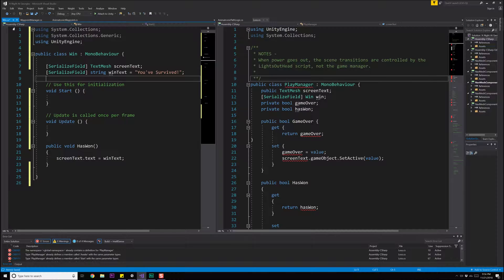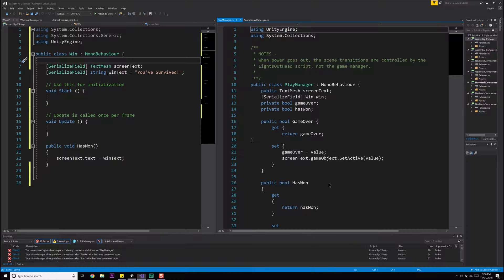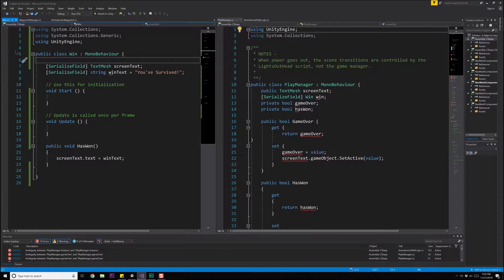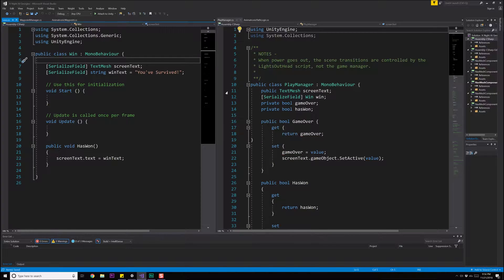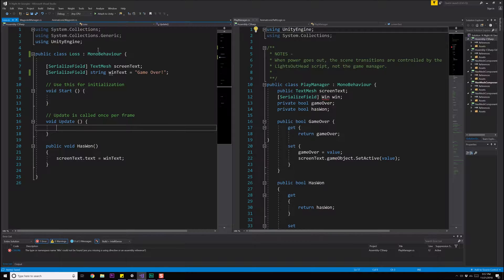Okay, I made a mistake. Let me open up PlayManager — PlayManager is still fine. Let's go to Win, save that, then File > Save As and save it as Loss. Yes to all. Now let's open Loss — there it is. We'll change the class name to Loss and call the method GameOver. That should be fine.